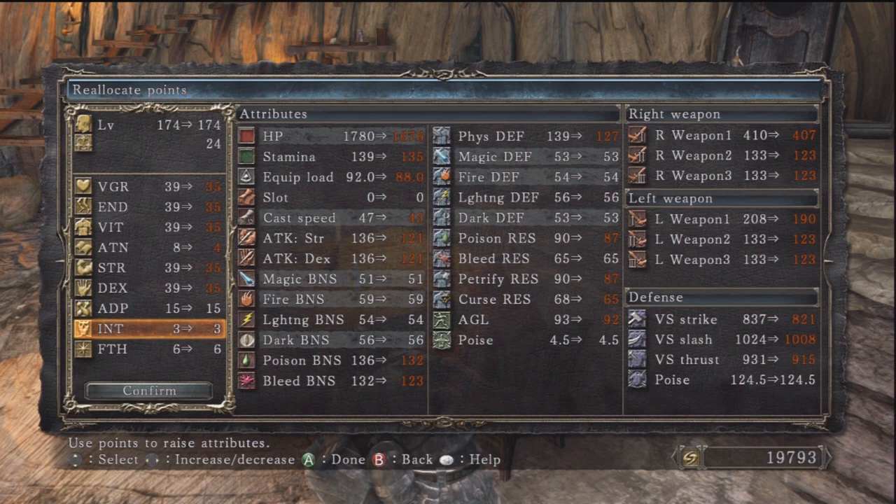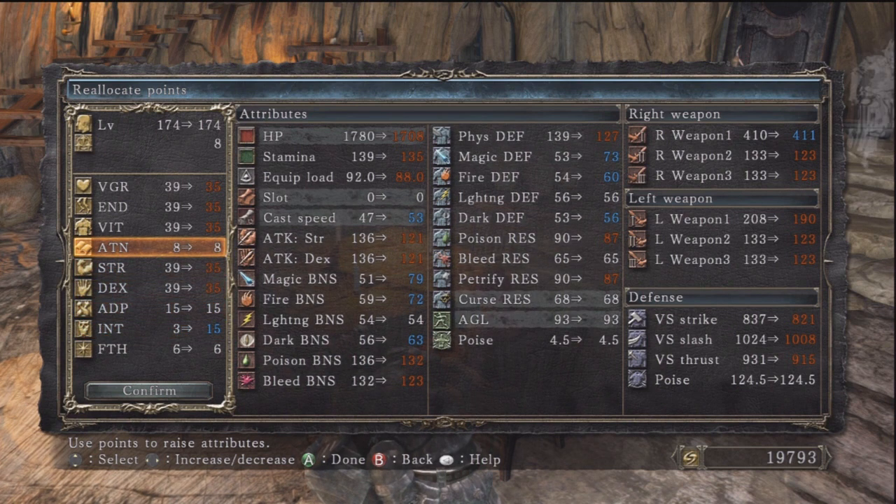I'd like to start beefing up that area, and it costs like 45,000 souls for me to upgrade one time. So this method is really good because you can move around points. I have like straight 39s in I think like five slots — do I really need 39 on every single one of five slots? Probably not. So I dumbed it down a couple of points on each one and beefed up other areas that I was interested in getting a higher level in.